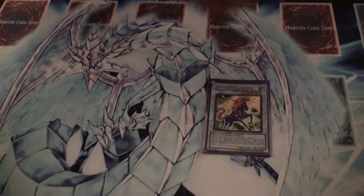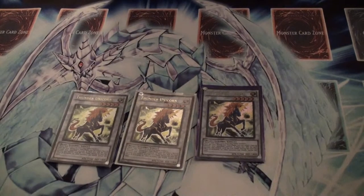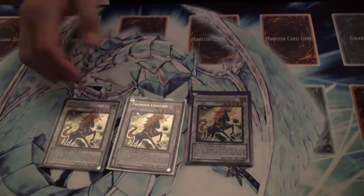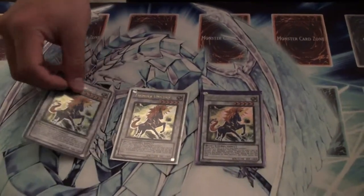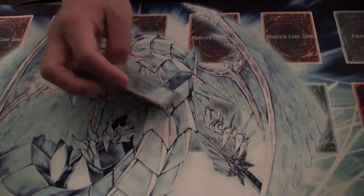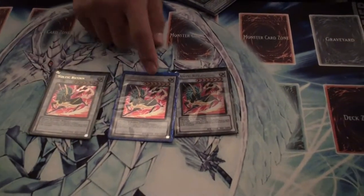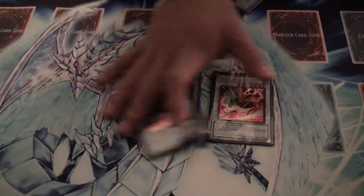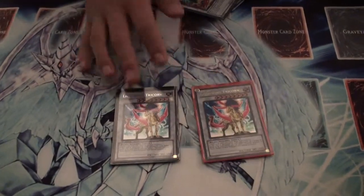Next, you have your Synchros. You got three Thunder Unicorns, pretty basic, great against beaters. For every monster on your side of the field, you take out 500 of their attack points, but in exchange you can't attack with other monsters except for Unicorn. You got three Voltic Bicorns, the main card of the deck. This deck involves a lot of milling, so you're going to need these guys. And to help support them from the graveyard, you have two Lightning Tricorns, also great beaters.